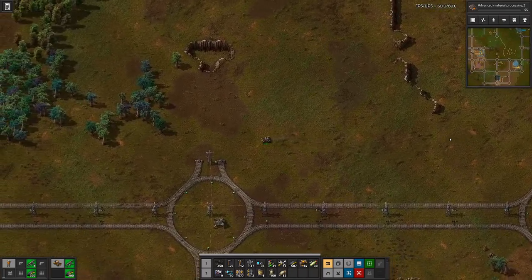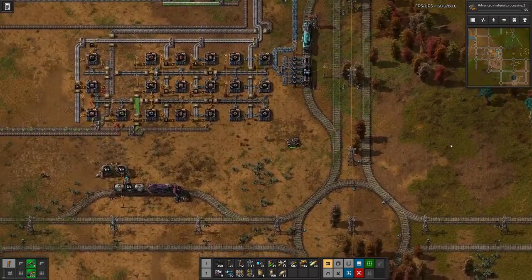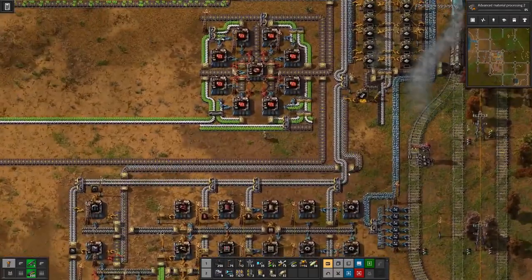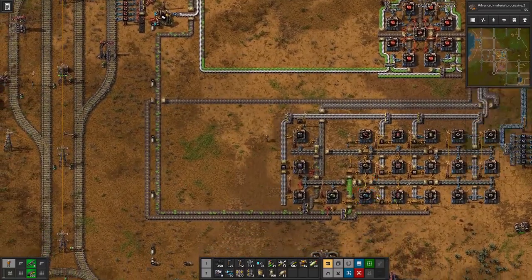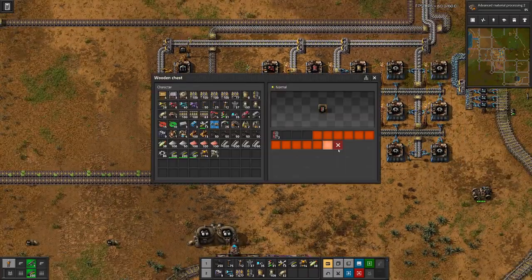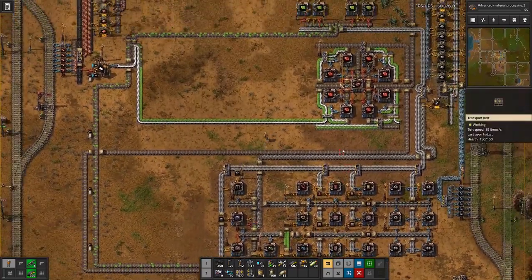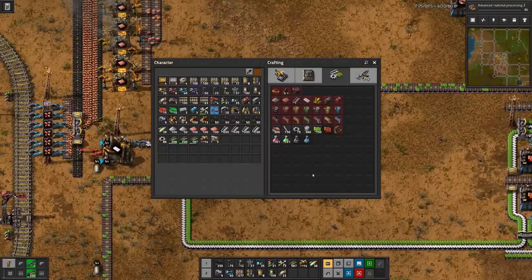Over time we'll also need engines for more locomotives, so we can feed in more there. The only thing we're waiting on now is red circuits — the recipe is 3 per 2 chemical science packs, so that's 375 red circuits total. If we wait long enough and let them pile up on the belt we should get there. Further down the line we'll also want some red circuits on hand to craft things as we go along.